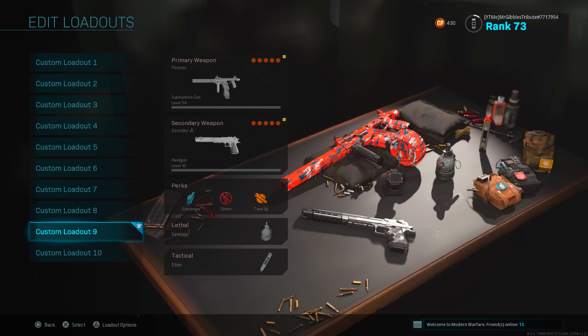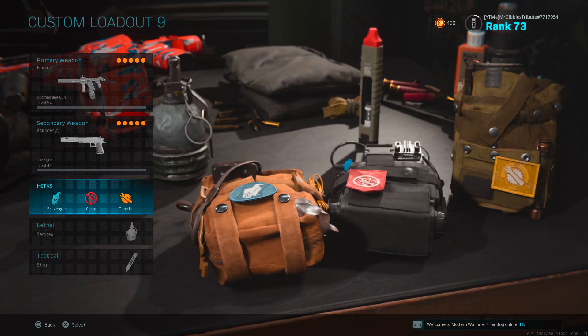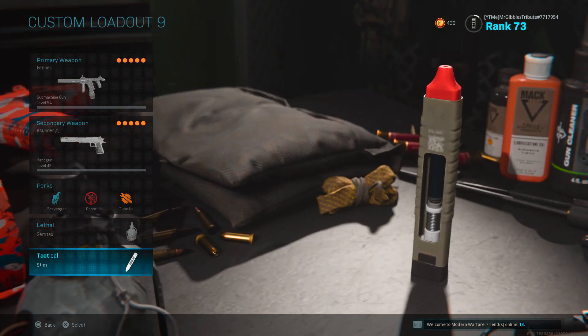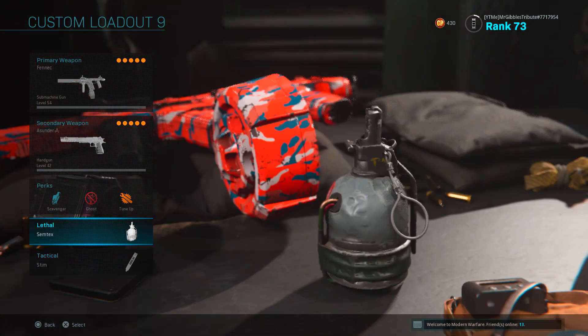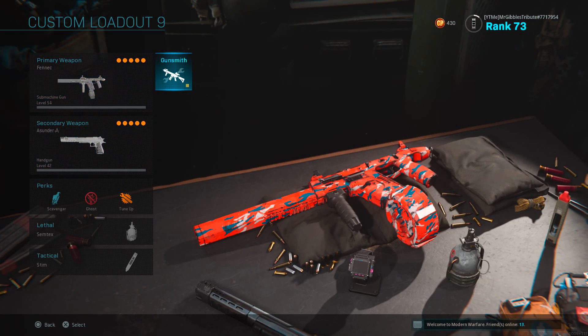First up, for my perks, I am running Scavenger, Ghost, and Tune-Up. These are really personal choice depending on whether you're playing multiplayer or Warzone, because this class actually really works well for both. And then I use the Semtex and Stimshot — they've always been my two go-to for Lethal and Tactical, but again you can change those up. And I've got the Deagle on as my secondary.